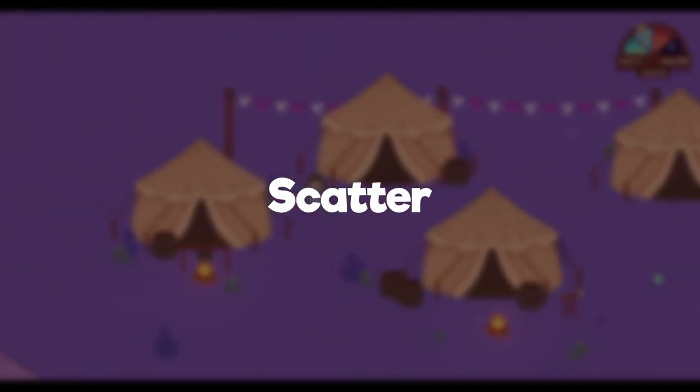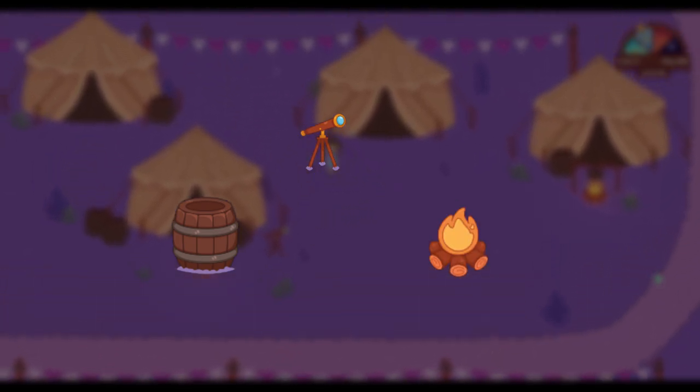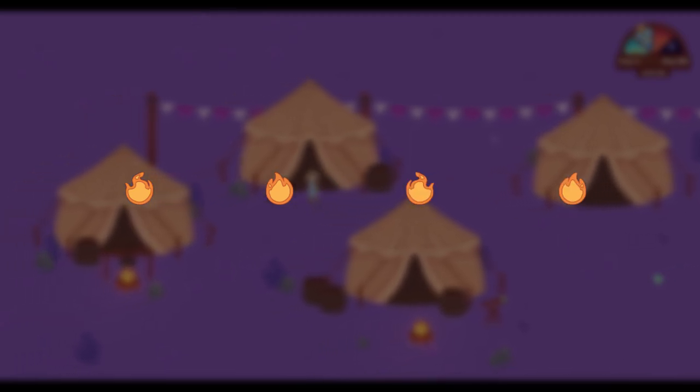Next, it was time to create some scatter for the camp. I thought of items that would fit well within the camp and created a barrel, telescope, and a campfire. I wanted the fire to feel a bit more alive, so I created a basic flame animation.